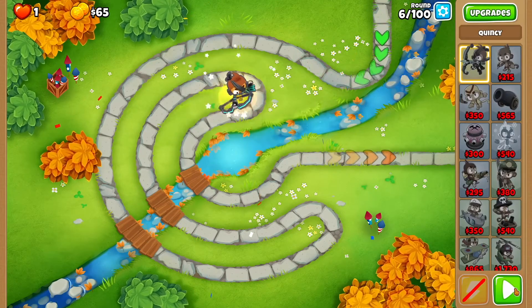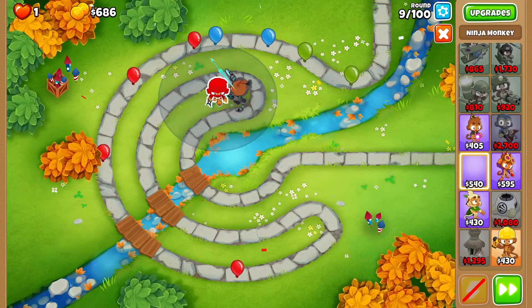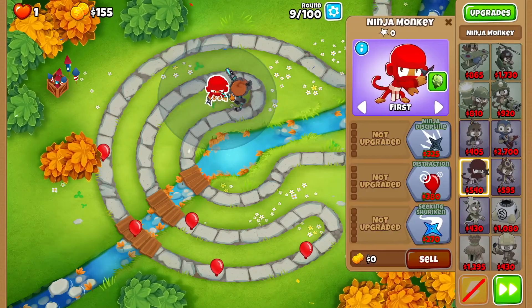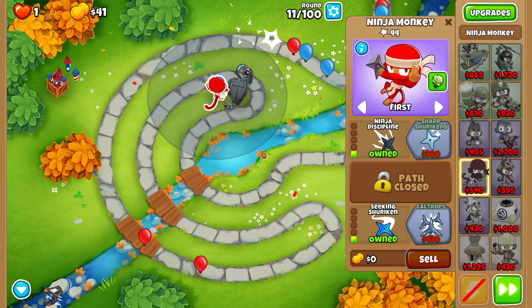First thing you want to do: drop Quincy right here and get started. Then you want to get yourself a ninja monkey and drop that ninja monkey right over here. Then we want ninja discipline and seeking shuriken.